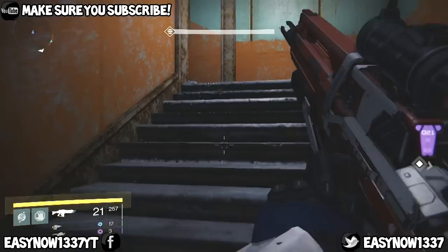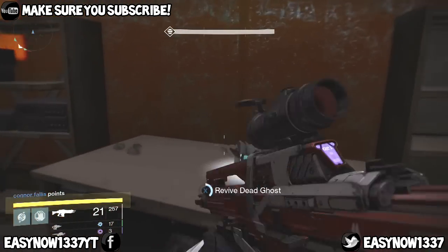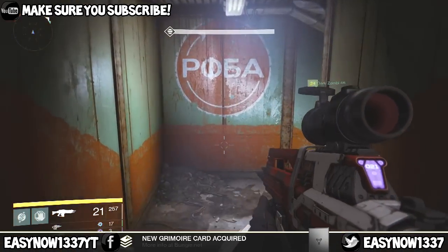Next we are at the Blast where we fight the Devil Walker and the hint is 'the Devil Walker guards more than a locked door.' If you go over to the left and up the stairs, you will find the ghost in the room.